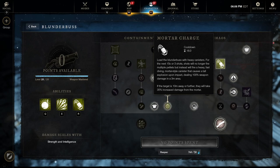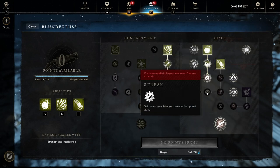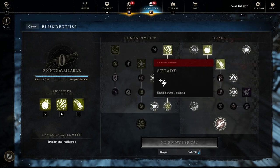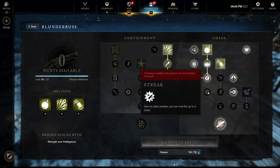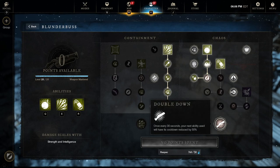Next is Mortar Charge - you load your blunderbuss as a mortar and enter a mortar firing mode with three shots, each dealing 100 weapon damage. If you're farther from your target, the mortar does more damage, so it pays to keep some long-range distance. We're not taking any talents for the mortar since they mostly give stamina and movement speed. The final talent adds only one extra bullet and isn't worth three talent points, so we'll put those points into damage passives instead.